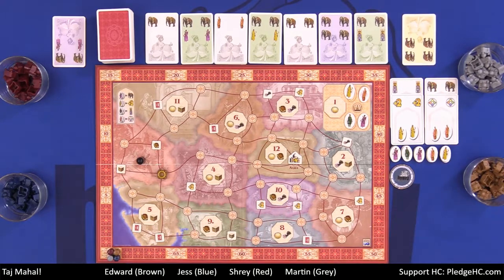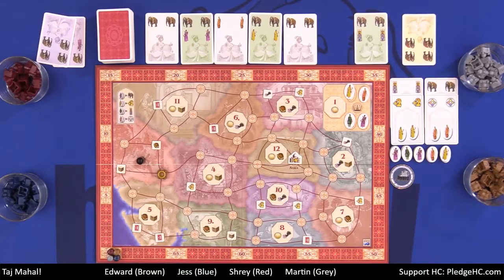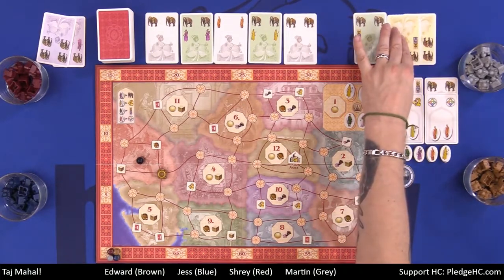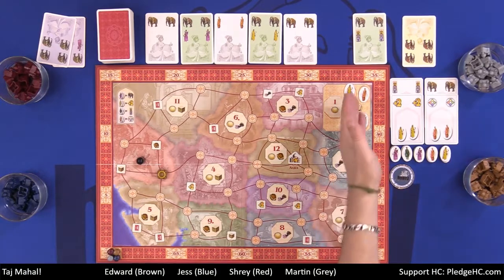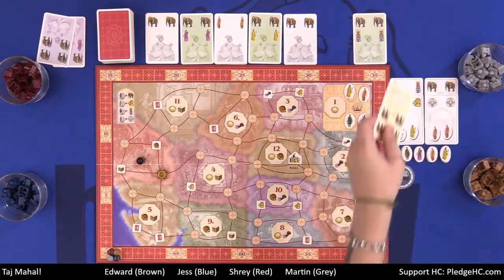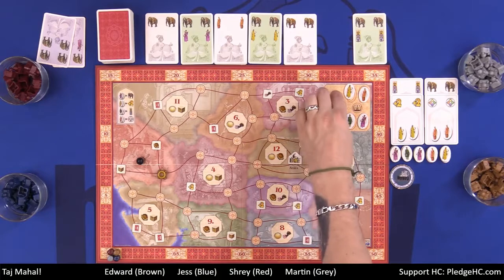So now anyone leading in anything that was tied with me is no longer tied, because I don't have any cards in my tableau. It becomes Shrey's turn — Jess chose not to visit so we skip her. Shrey plays another card from his hand. He is now leading in both purple and elephants, so he's done. It becomes Martin's turn and Martin says he's not going to play his card — he chooses to withdraw. What is Martin leading? Nothing. So he gets none of those things. He discards, draws two cards, and then we get back to Shrey. He's the only one left in — he could continue to play more cards, but he says nope, he'll take his wins for those two things.